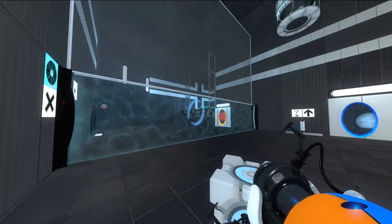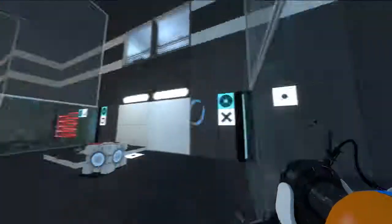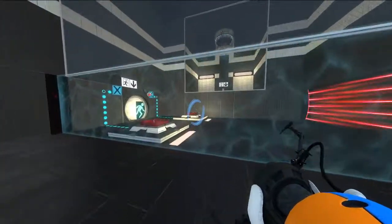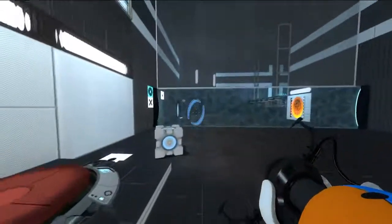My orange portal's already over there. There's also a timer symbol and a dot. I need to get both cubes over there, and there's a moon button over there as well - it's a lot of buttons.